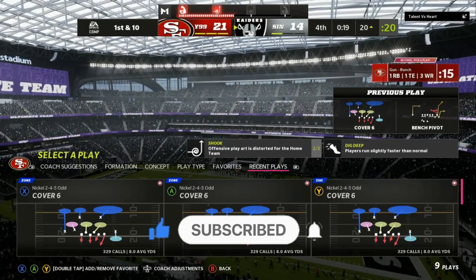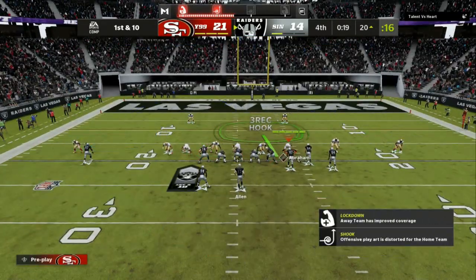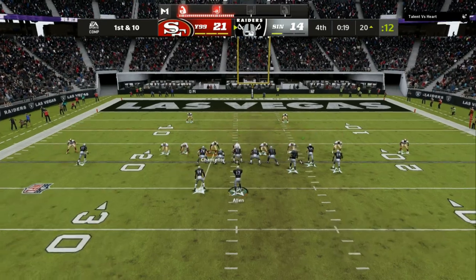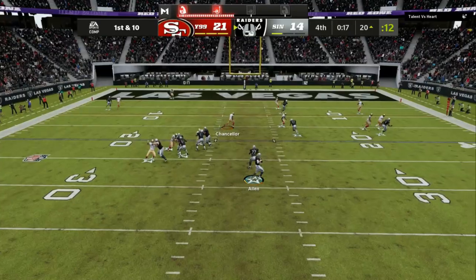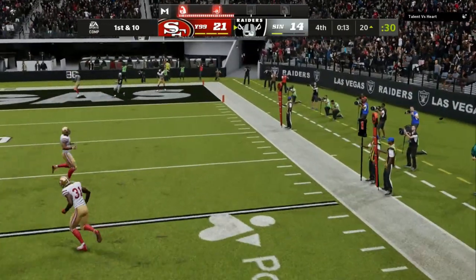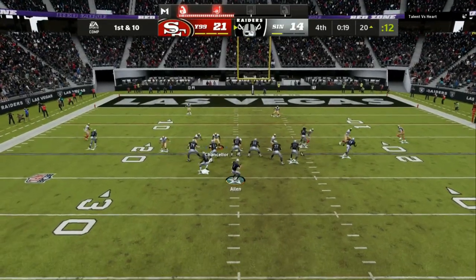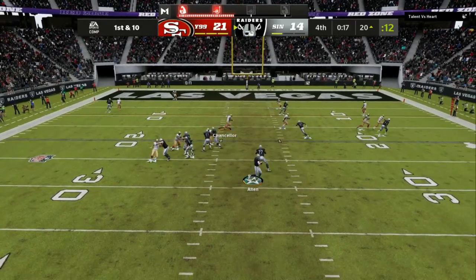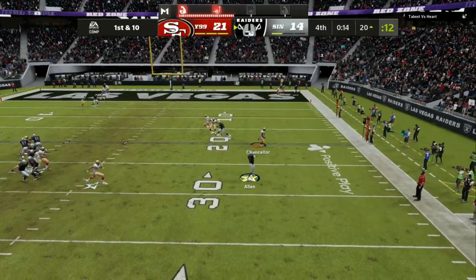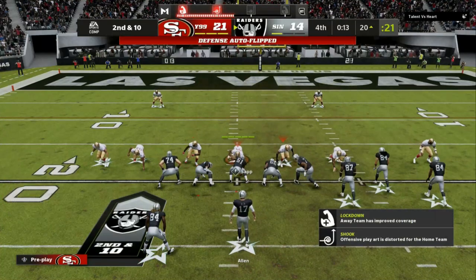What I like to run is the cover six out of multiple different formations. As you can see, we are dropping a vert hook on the right side and then making sure that we have somebody to take his first read away. He's doing a flat-corner and then a route by the tight end combo, so we are completely taking the flats away. You can see two people over there — we have matching concepts with the cover six shell on the right side that is going to man match against the number one receiver.